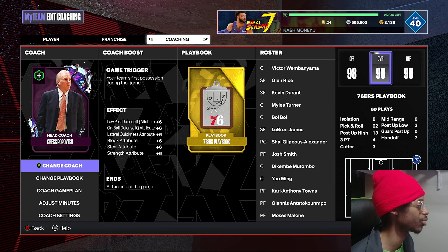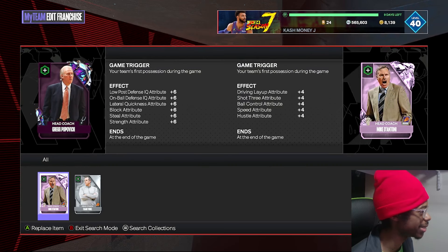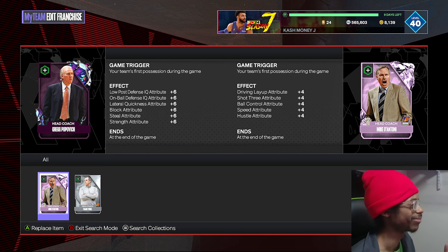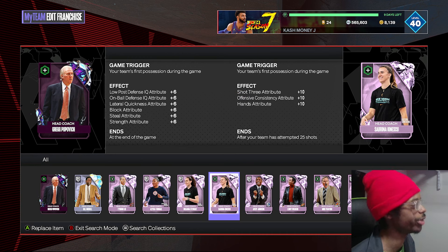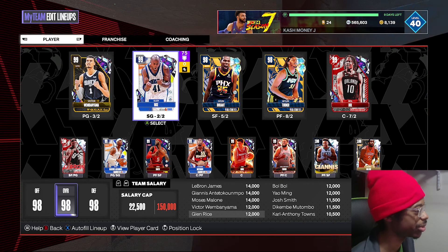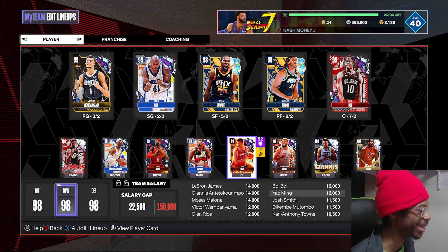What you're losing is speed and acceleration — a coach like Mike D'Antoni gives ball handling, speed, and shot free throw, which are huge boosts you're not getting with Pop. Even Sabrina's coach gives a plus 10 to free throw on her boost, which is actually impactful. If you have a center like Mark Eden or Yao, plus 10 free throw would be huge. But if your centers aren't good at shooting, then three-point pop isn't a great idea because their free throw won't benefit.